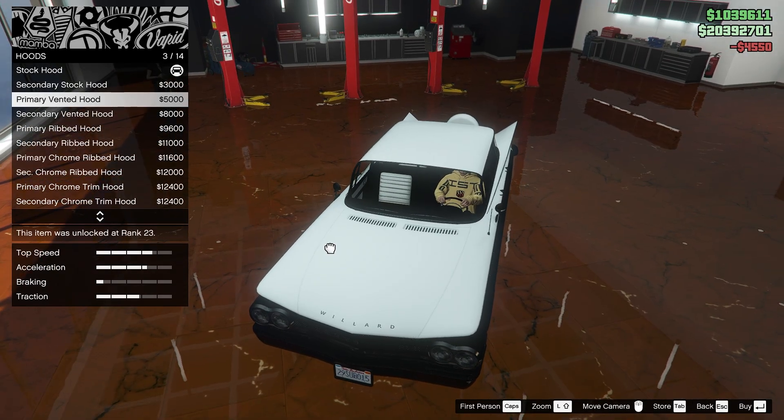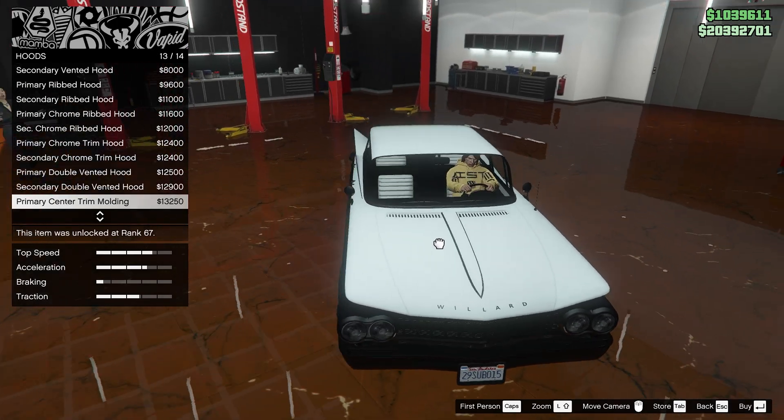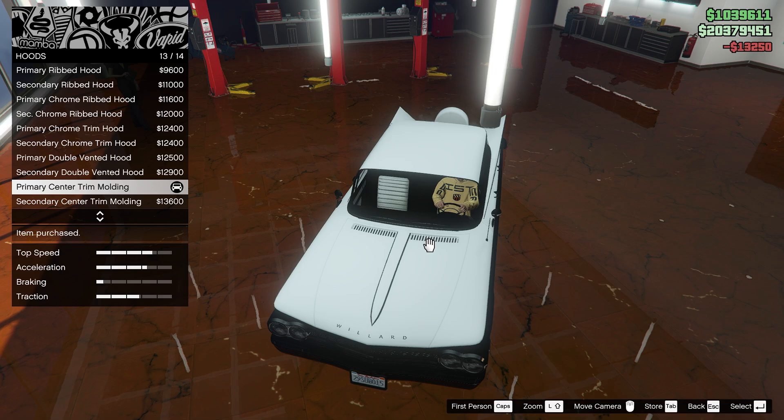Onto the hood — there's a primary vented and a ribbed one. There's a chrome trim vented option — I like this one — and a center trim. Yeah, let's do one of those. I like those vents back there too.